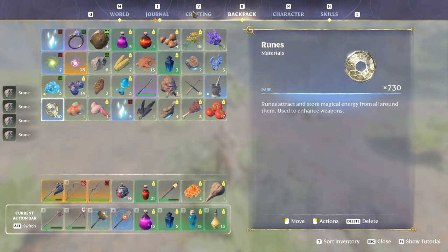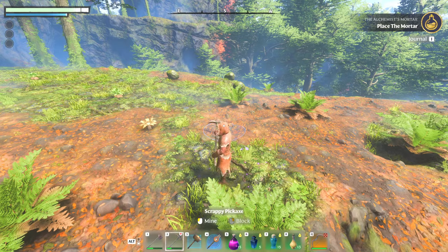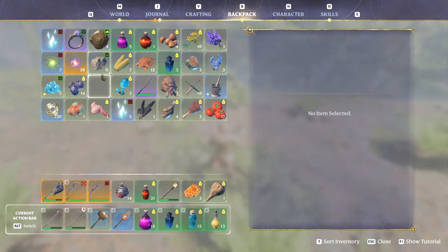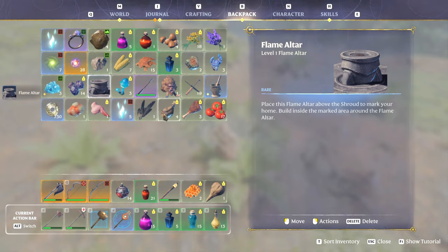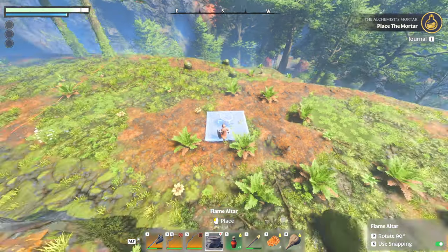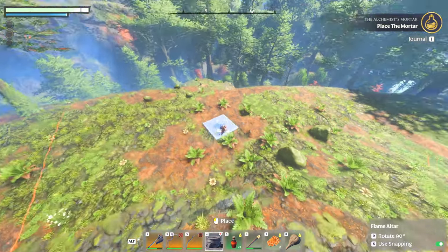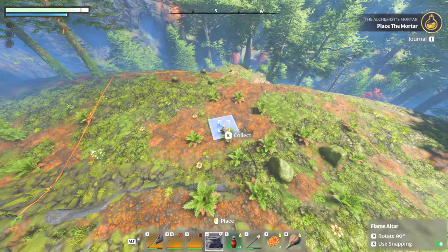We've got more than 5 stone here, so we'll go over here. I have no space in my backpack — too much trash. I'm a classic hoarder for these games. We craft the flame altar, and what we'll want to do is put this bad boy down.